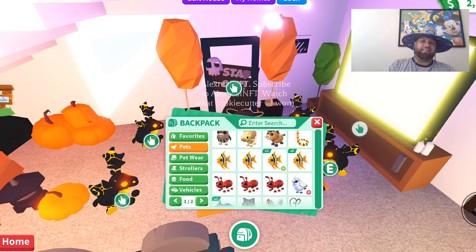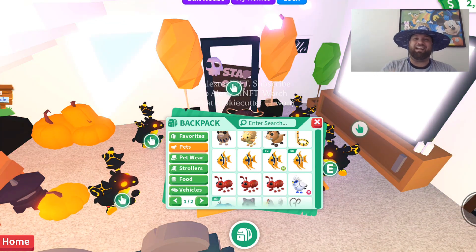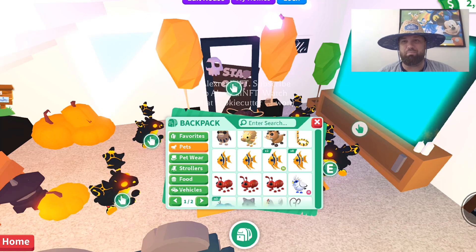Stay tuned — this is going to be a series. The first step is visit AdoptMeTradingValues.com, see your dream pet, see what it's currently trading for, and then we'll start talking about creating a strategy to get the pets to trade for those dream pets. Make sure you subscribe and comment your Roblox username for chances to win — we do lots of giveaways. The Halloween update is about 10 days away, and it's an incredible time to get pets and grind to trade for higher tier pets. We'll do one of these videos pretty much every day, 5 to 10 minutes each. See you tomorrow on another episode of Alex Real NFT.